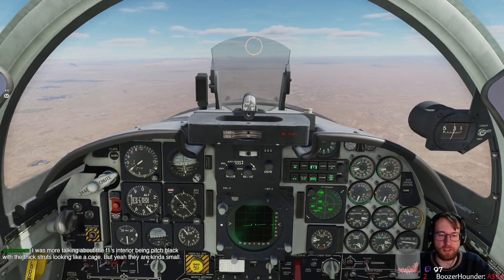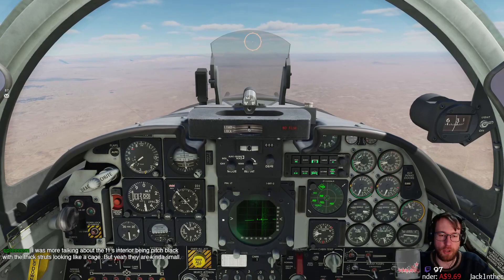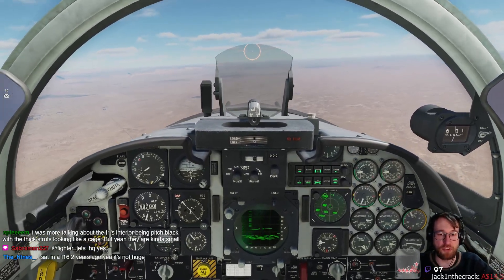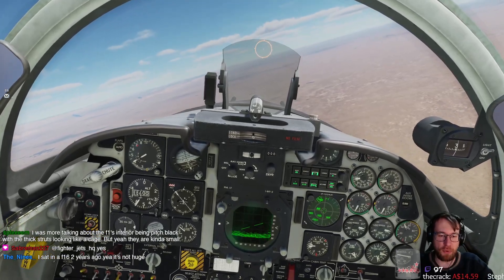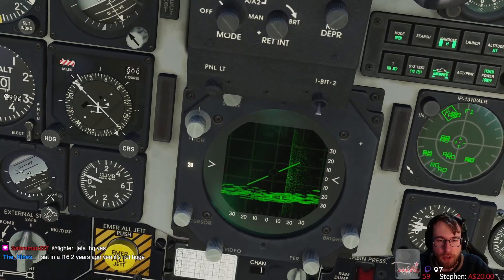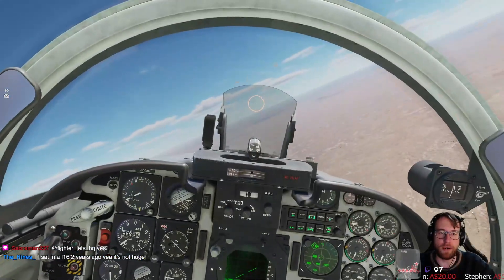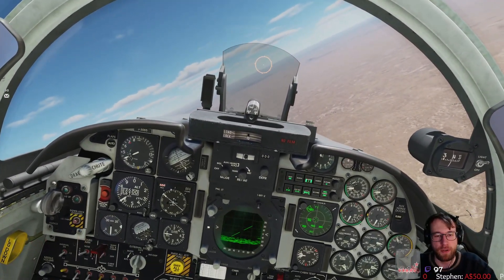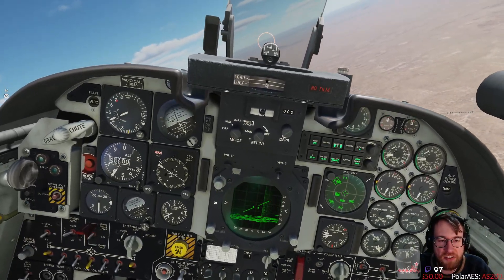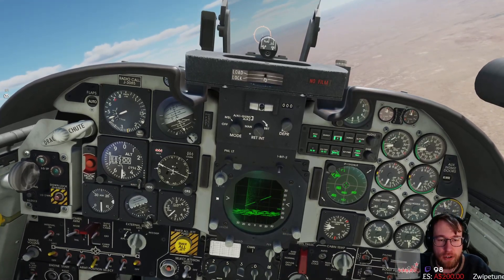The TDC is just slewed as per normal. It only slews out to 10 miles, so on the 20-mile scale it only goes halfway up. The things you see — that's jamming! Someone's jamming. That's ground clutter. You'll notice the ground clutter changes every sweep. The F5 is a two-bar scan, I believe.